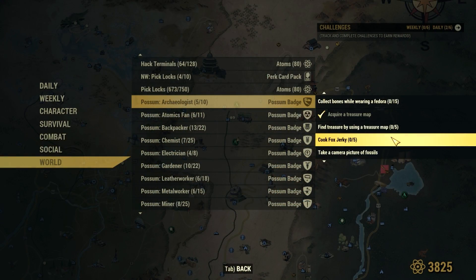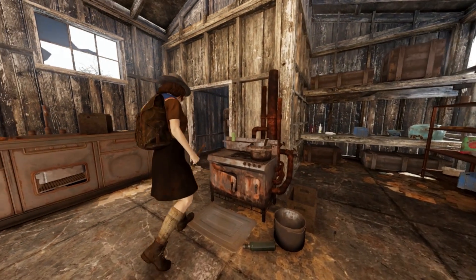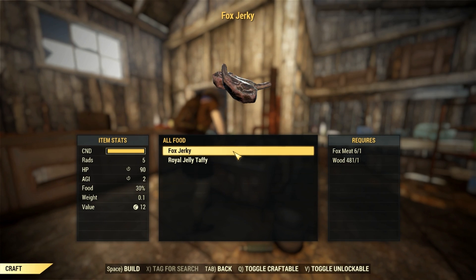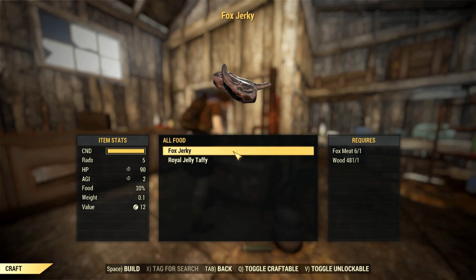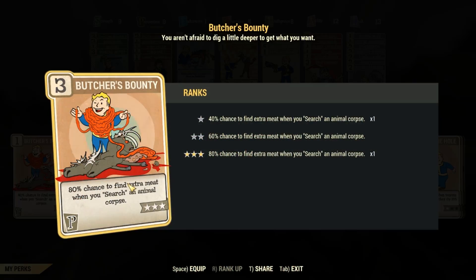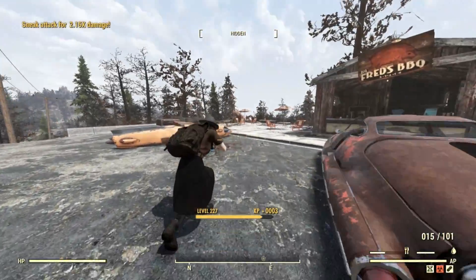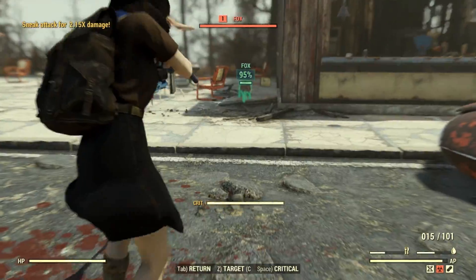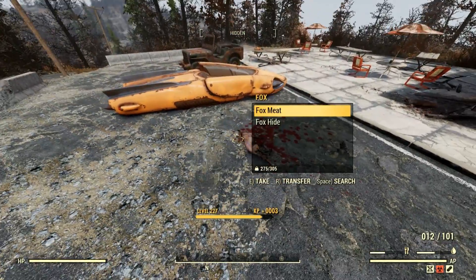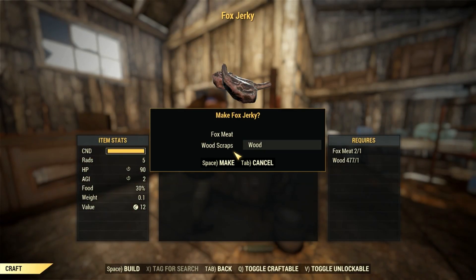And what does that leave us with? Fox jerky. Knowing how to make fox jerky is learned once you pick up some fox meat - no recipe required. Just get some meat and head to a place to cook it up. Big Fred's BBQ Shack has foxes that spawn here, and if you equip your Butcher's Bounty card, you can usually get all five pieces of meat you need without server hopping. Sorry little foxes - I need to cook you up because that's just what we archaeologists do. I feel like a monster.